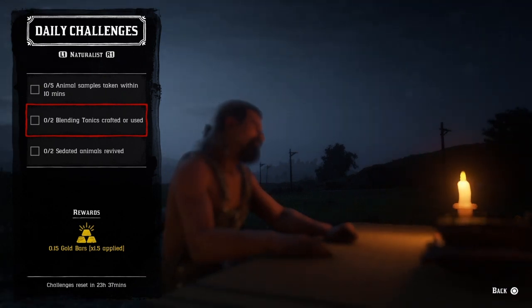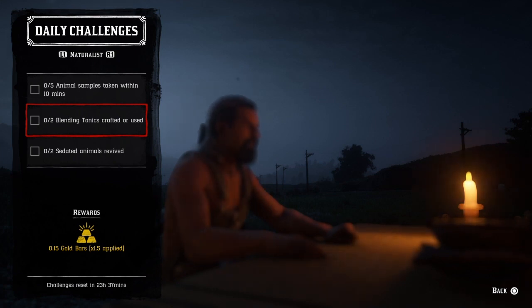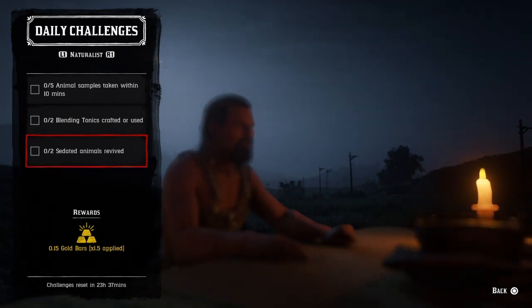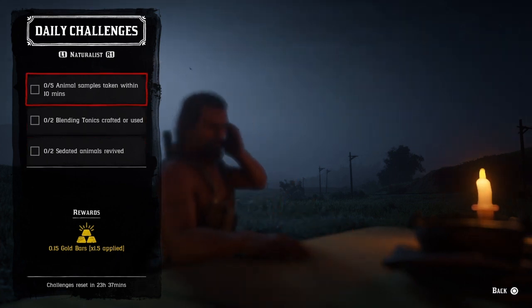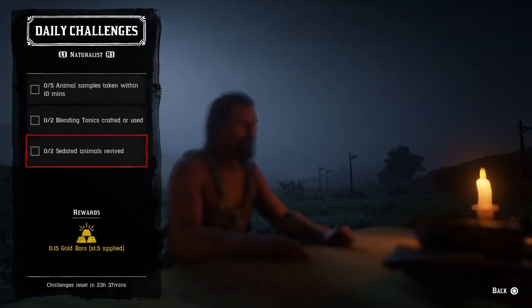Two bunny tonics crafted or used: you get bunny tonics from Harriet, and you also get the pamphlet from Harriet — go ahead, craft or use two and that challenge will be completed. Finally, two sedated animals revived: just revive two of your samples that you took, and that challenge will be completed.